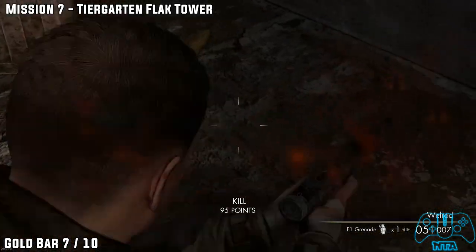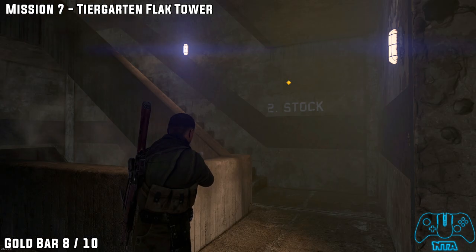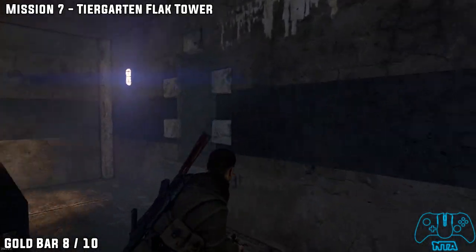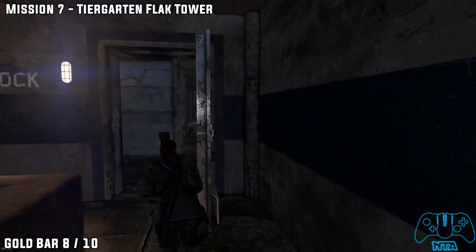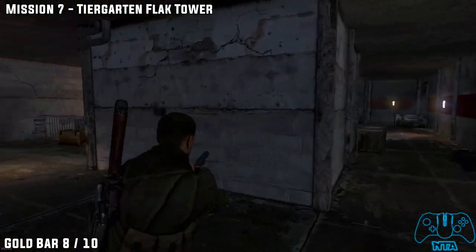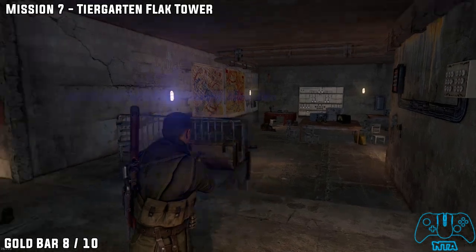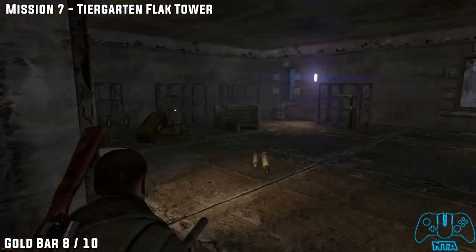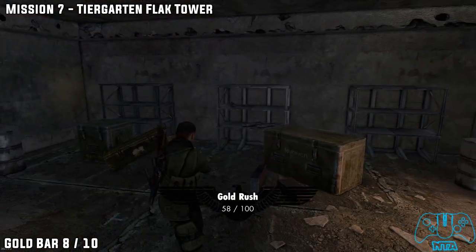Located behind this crate. Gold bar number eight. Once you proceed up the stairs a bit more, the door will lock behind you so you cannot go back. Once you go through this door, you will find a Nazi to the right, one to the left, and quite a few Nazis in the middle. Go into the door to the left to find the next gold bar located on the shelf in the middle.